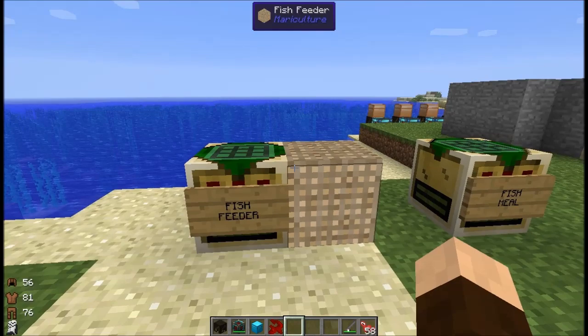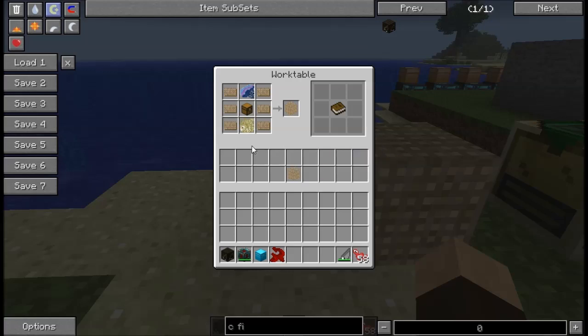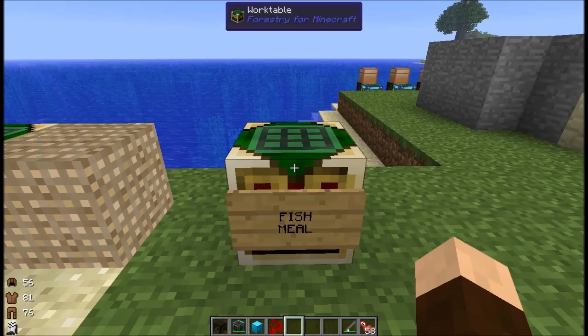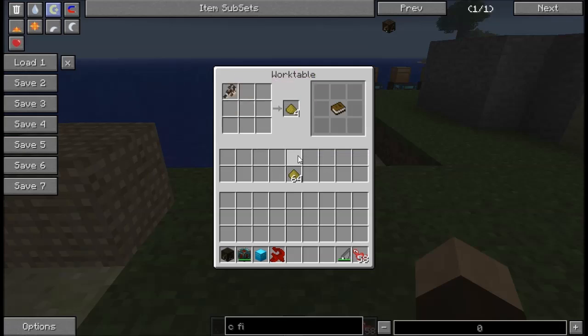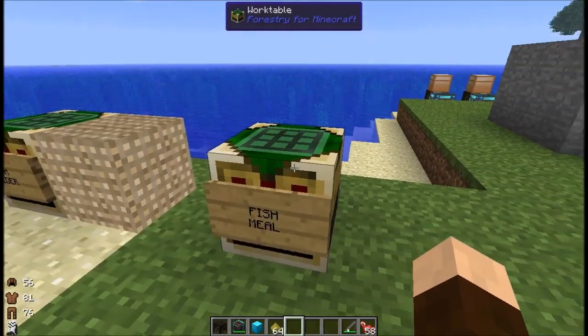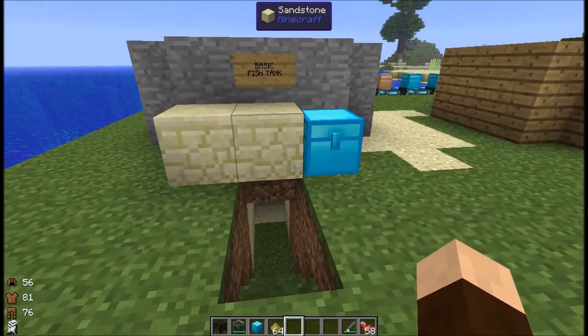Breeding is an interesting mechanic. You are going to need a couple of things. First off, a fish feeder, which will require a chest, six wicker — which I went over in the first episode — and any two of the fish that you can catch in this mod. That will get you one fish feeder. Another thing you might want to make is using any of the raw fish — you can make this stuff called fish meal. Fish meal is used as part of the breeding. However, in place of fish meal, you can use any of the baits.